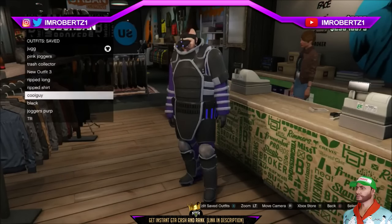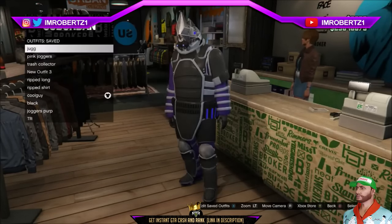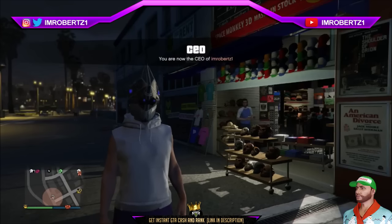Now back out, then pick another outfit. Then pick the outfit with the night vision goggles again, then pick the Juggernaut outfit. You should have the night vision goggles on the Juggernaut helmet.